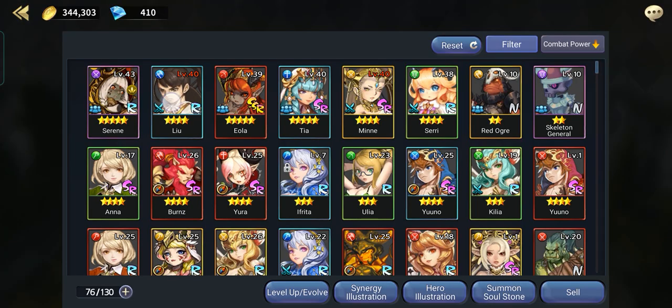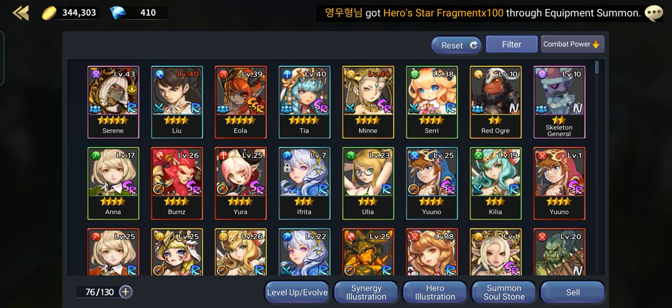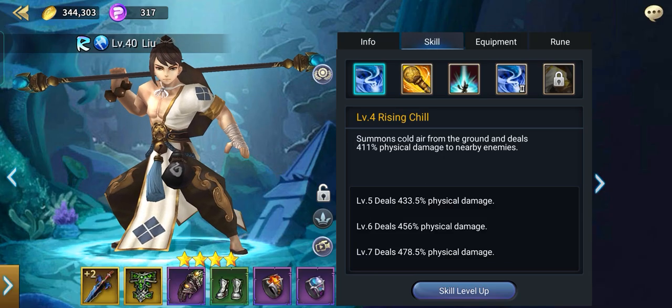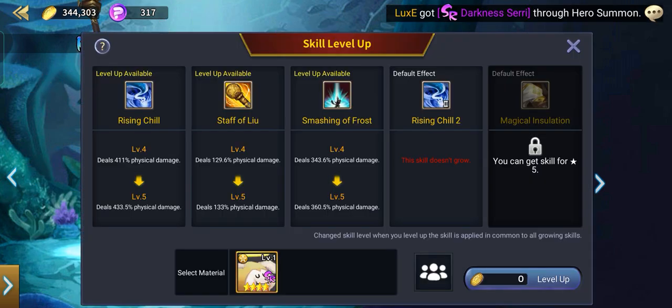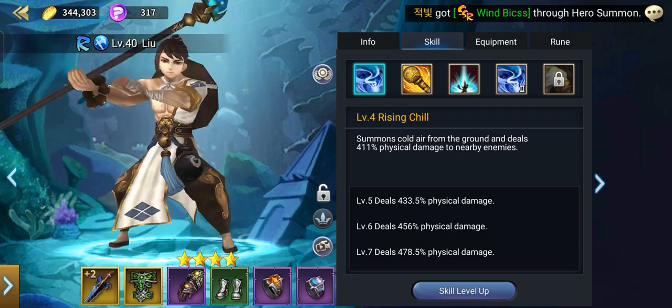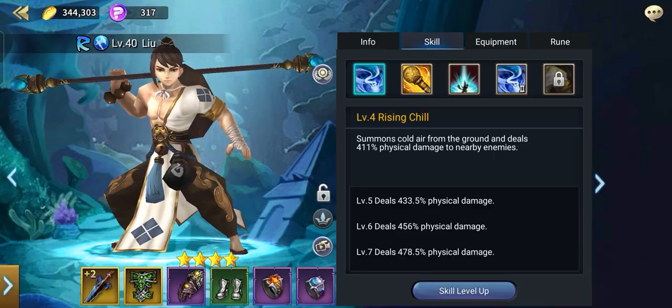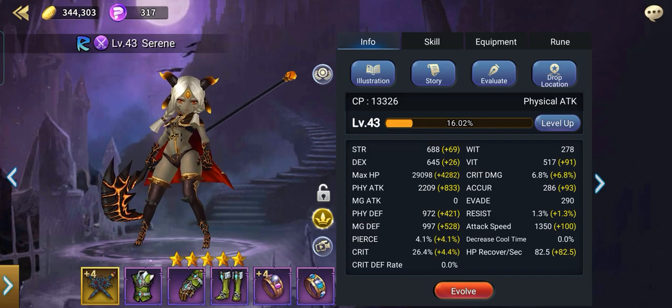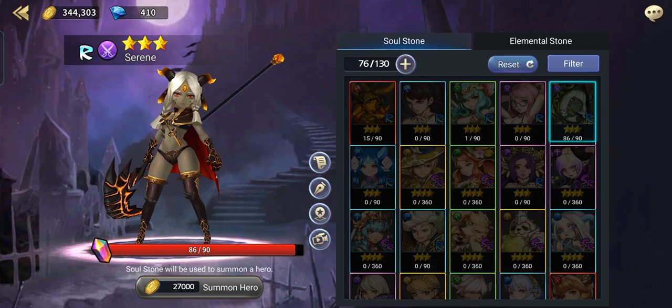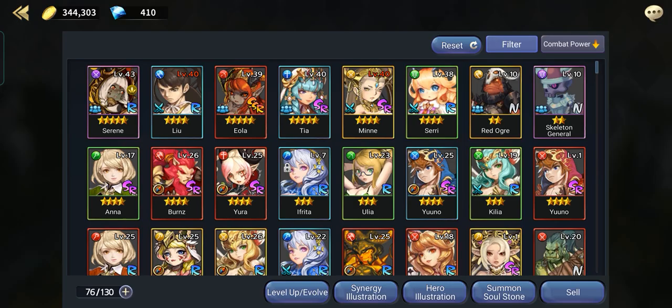Now my next target is Liu — he will be my next 5-star hero. The reason why I'm prioritizing this is because of the skill. As you can see, my skill here is already level 4, approaching level 5. That's because Liu is actually pretty easy to get. All R heroes are pretty easy to get. I'll keep on farming the stage I showed you earlier in order to get more copies of Serena as well.